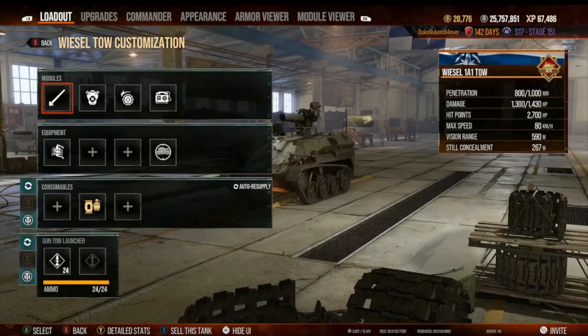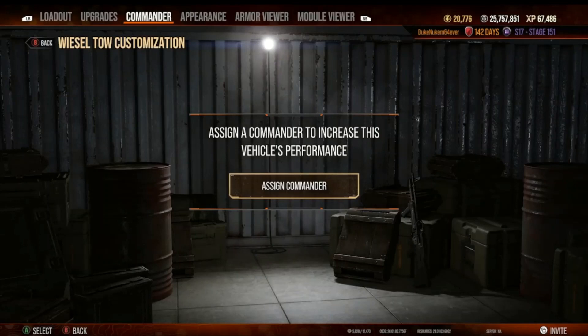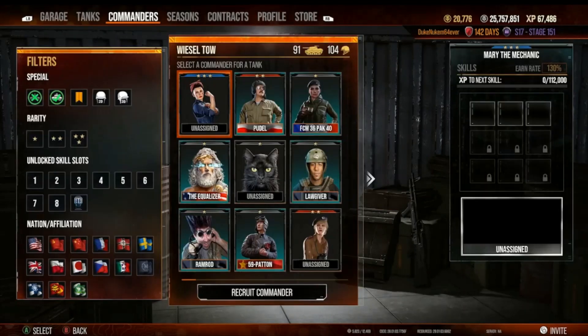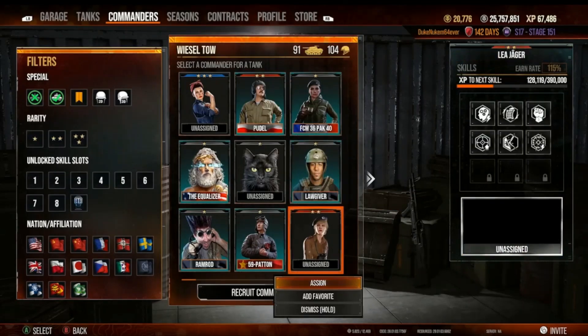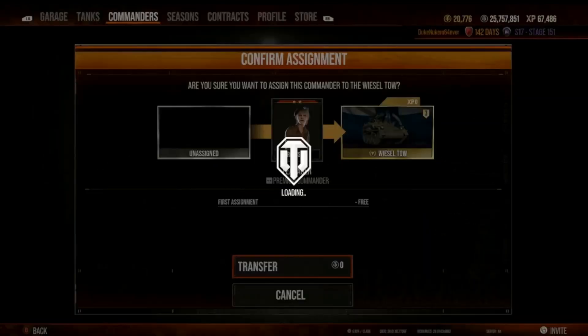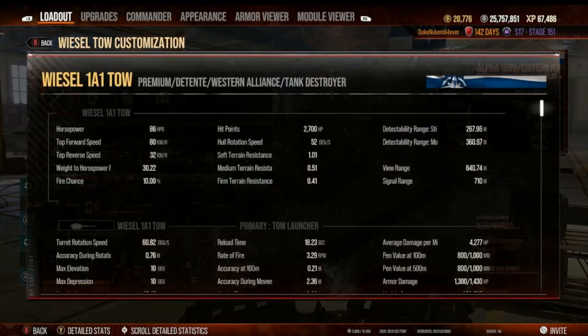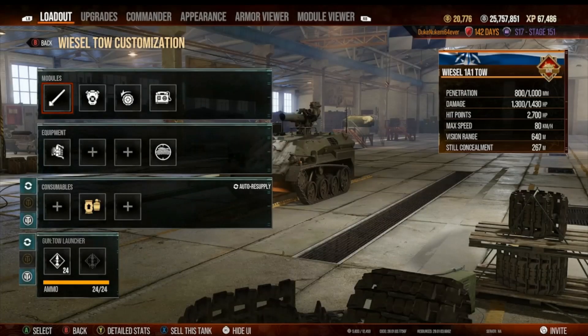Now we can reduce this further by putting a commander in here. I have a commander ready and waiting. There she is. So now this is going to reduce our reload because she's got reload perks — 18.23 seconds. That's very good comparing to where we started from. 24 missiles — not bad.